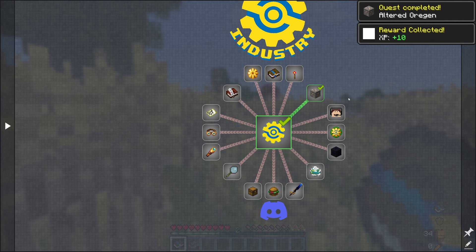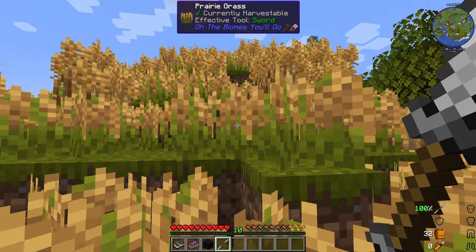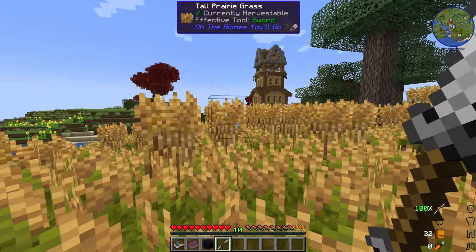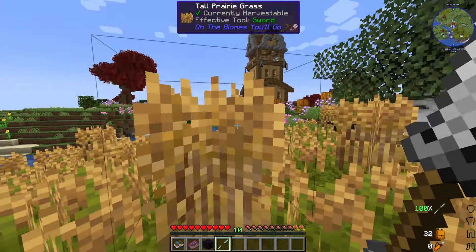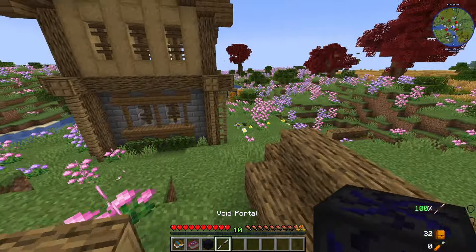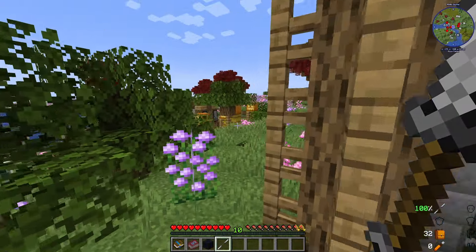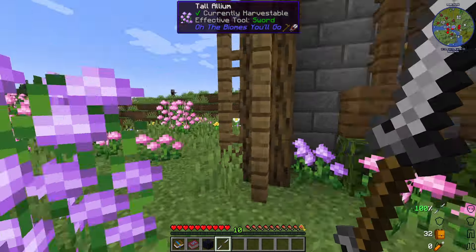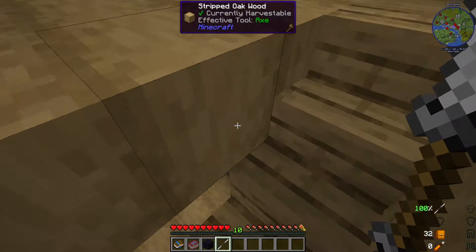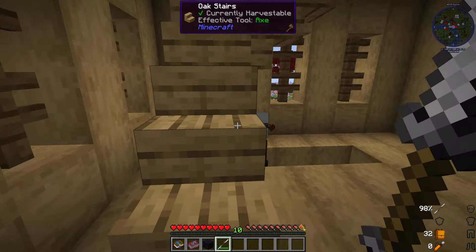I'm going to go through the rest of the quest book by myself and let you know if there's anything big like the ore gen changes. We have a twin blade from one of the quests - better combat is in this pack. We also got a void portal to the void dimension, which is in the pack if you want to build there. Let's go ahead and loot this pillager outpost.